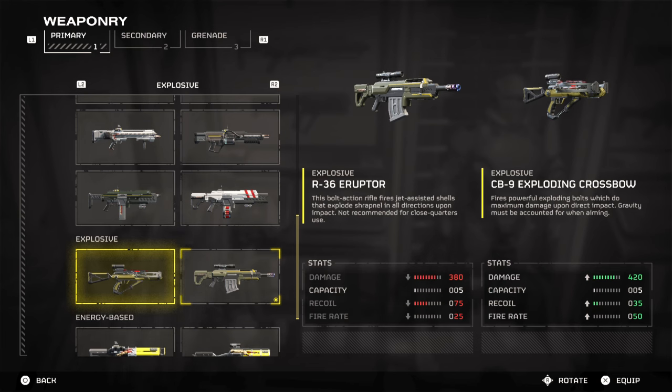On screen you can see that in terms of stats, the crossbow is much better in nearly all but one category. You may think the crossbow is generally the superior weapon, but don't let that fool you. The crossbow has to account for gravity with its shots, so more patience is required. On top of that, it also can't close bug holes or fabricators, so in terms of playing a multi-role game, the Eruptor comes out on top. That said, both are good to use, so enjoy them.